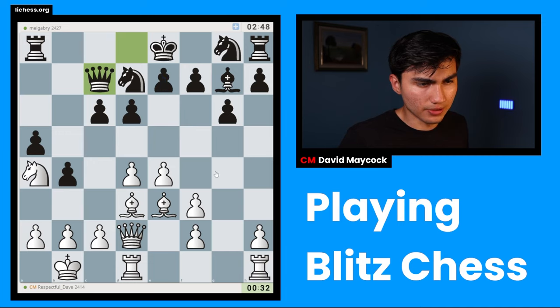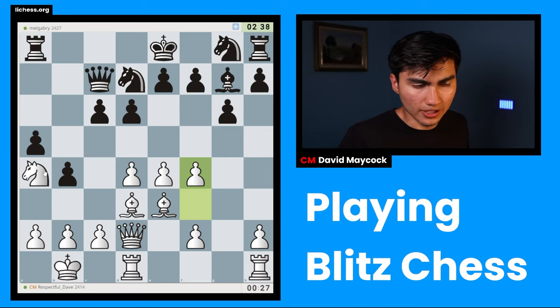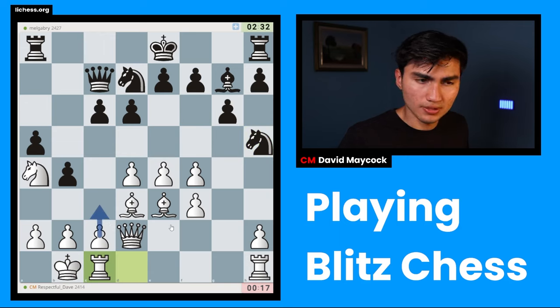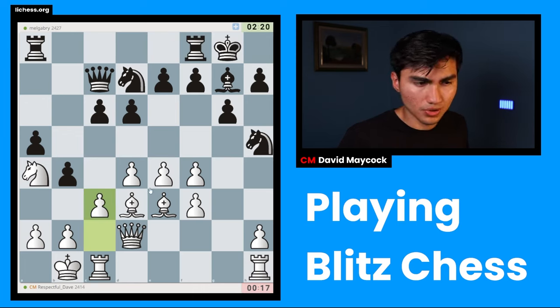Black is going to pawn-break with e5 and c5, so I have to hurry. After h4, knight gf6, I wouldn't push h5 yet. I'll play f4 to improve my position, though I'm running a bit low on time. I'll continue with f3 — if black ever plays e5, I'm happy to undouble my pawns. Knight h5, bishop h6 puts some pressure on f4, but I'm keeping my plan of rook c1 and c3.